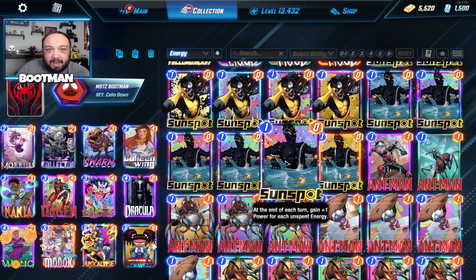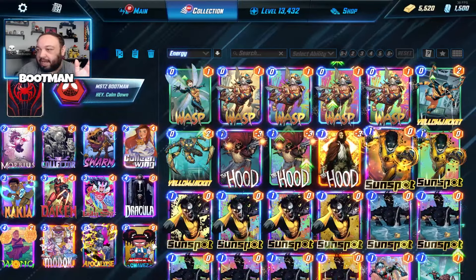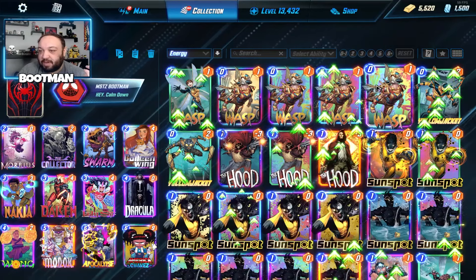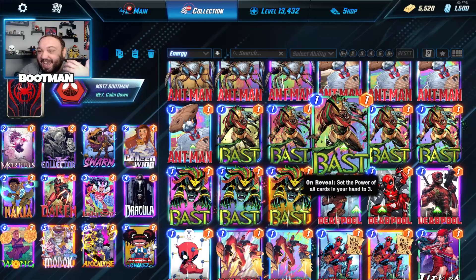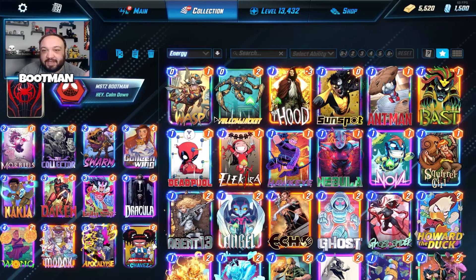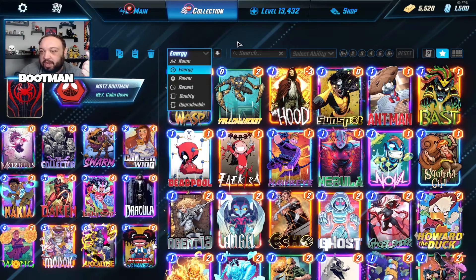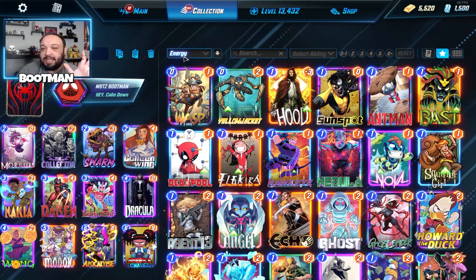The collection only took me a minute to get used to. We have all our cards and variants right here. If you click this button you can switch to show even more cards per row, or make them a little bit larger. There's also a star button — click that and it's just showing your favorites. You can sort ascending or descending, and filter by power, recent, quality, upgradable, and more. You can search or select by ability.